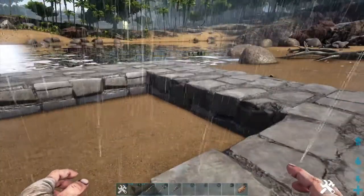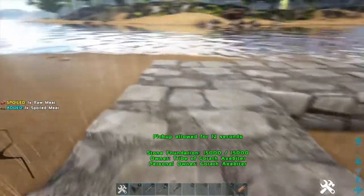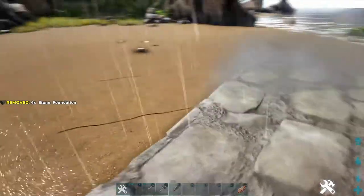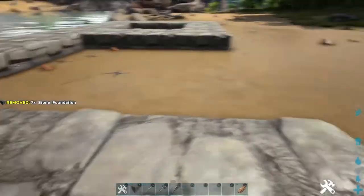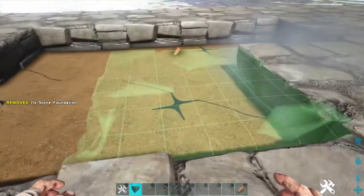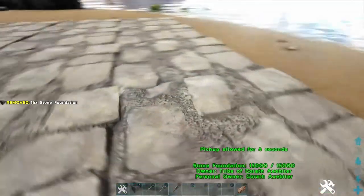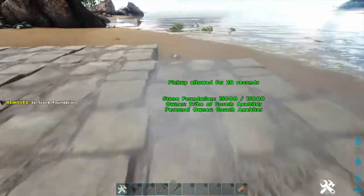Any of you who've seen my previous dinosaur dropping enclosure will understand the reason for that. Now what we're then going to do is we're going to do exactly the same on the other side — four by four by four — but we're going to fill the center in this time. I've actually gone one further over, so that's another four by four, but we do need to go one further over. That will become apparent shortly.